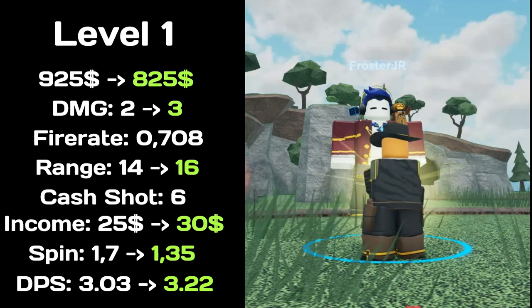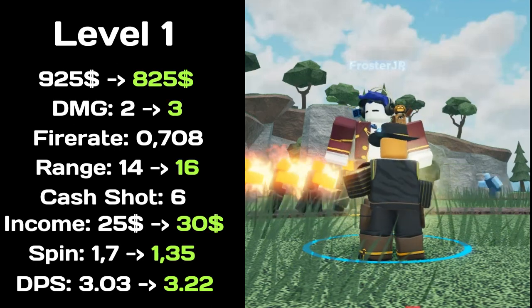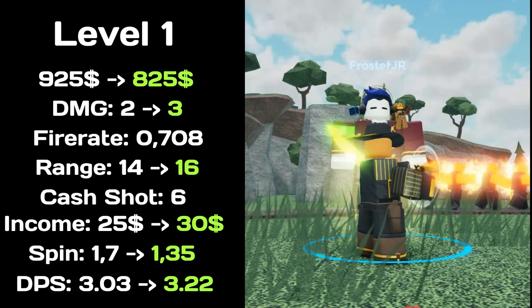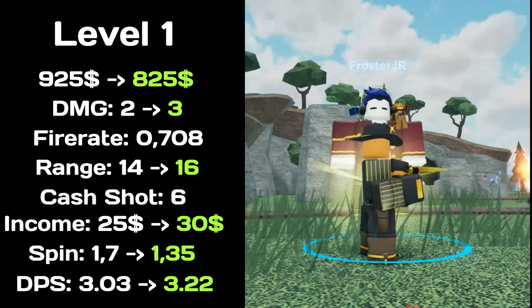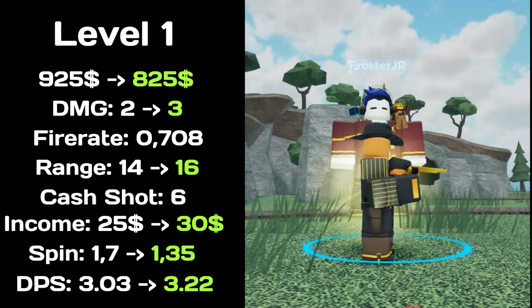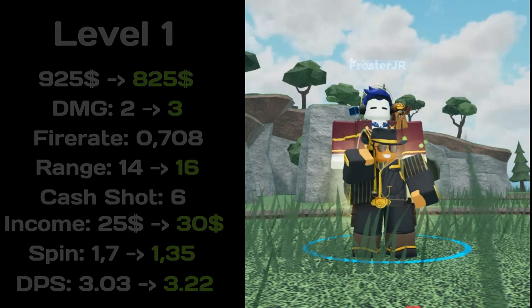At level 1, total price decreased to $825, increased damage to 3, has a fire rate of 0.7, range increased to 16, cash shots is 6, income increased at $30, spin time decreased to 1.35. Total DPS increased to 3.22.